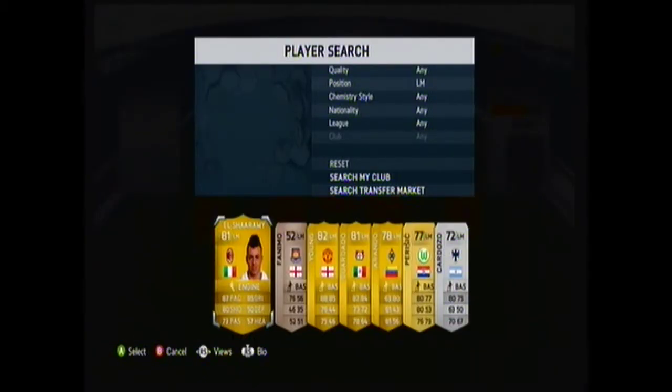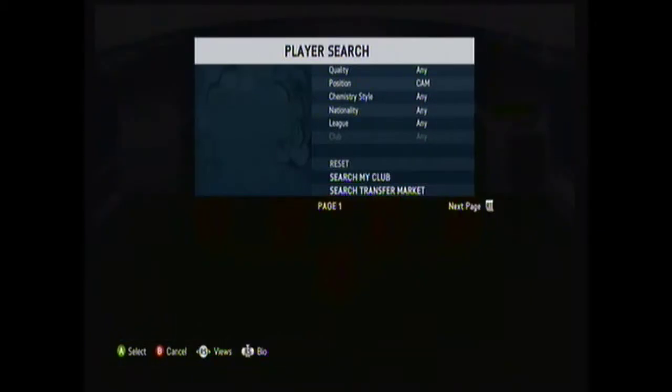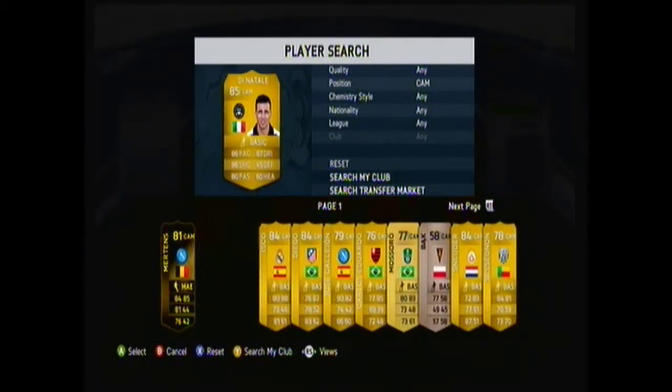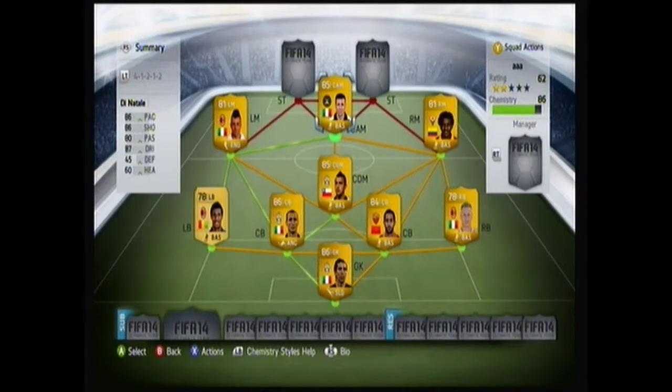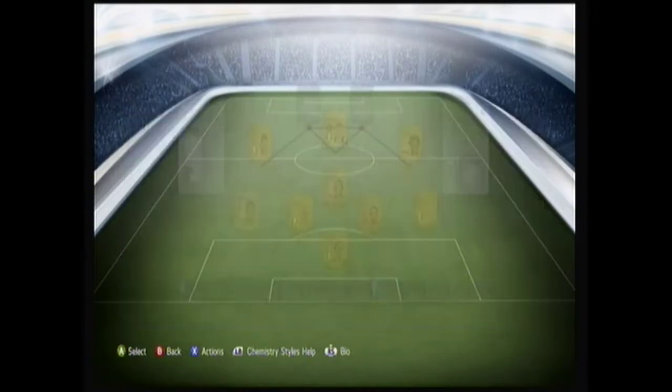You could have Biondi as a cheaper option. Now for left mid I have El Shawari. El Shawari is so elegant on the ball — he does so many goals, he never stops, he just keeps on going. That leads me on to the CAM — I have Di Natale. Di Natale is so exquisite, just moving in and out of defenders, causing so much trouble. He may only have four-star skills and four-star weak foot, but he's just so sick.